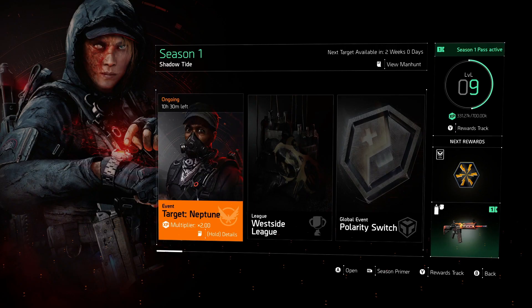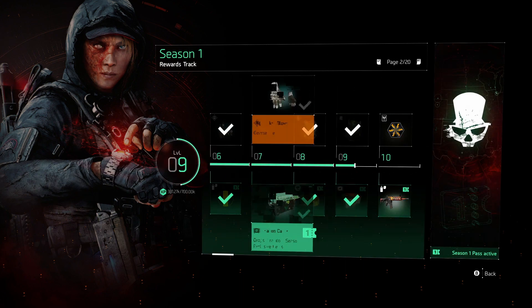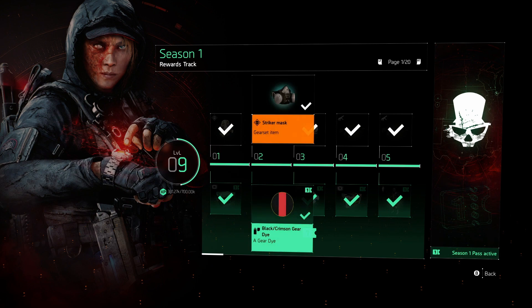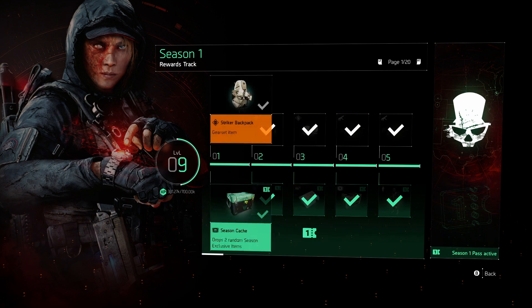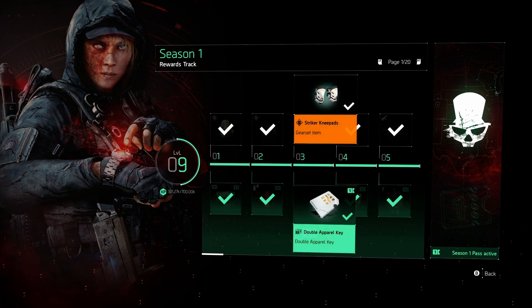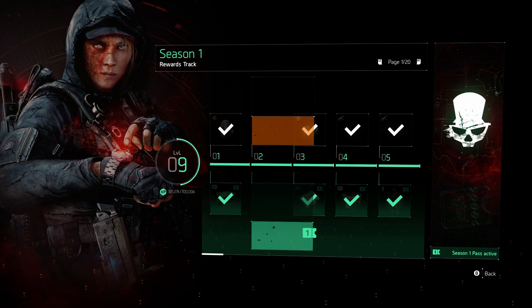I want to start with the Season 1 pass because a lot of this build revolves around striker and gear sets introduced with Title Update 8. You can get a lot of striker gear from the pass. I'm currently level 9, and interestingly the XP requirement stays flat at 700,000 every level — it doesn't increase. Some people have already completed all 100 levels within the first couple days of release.